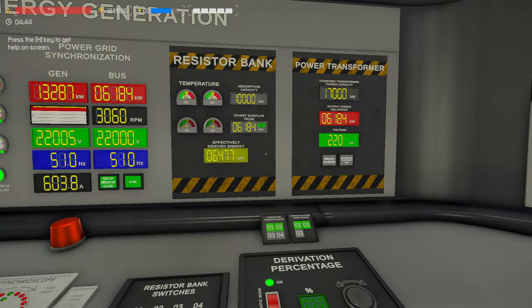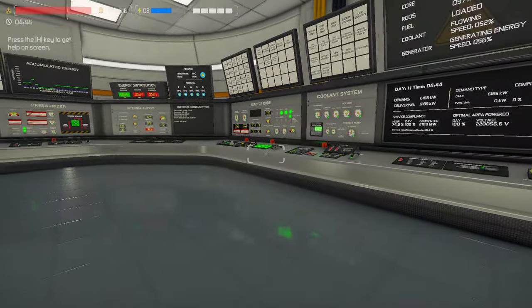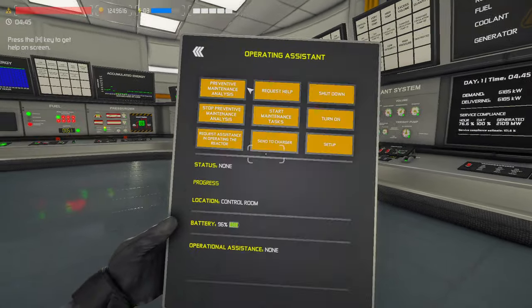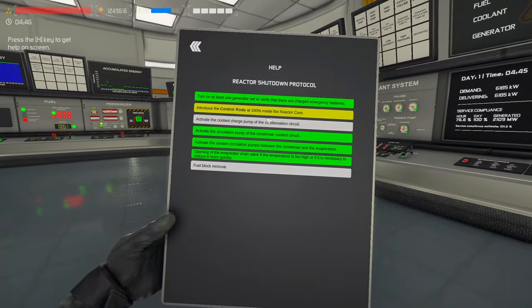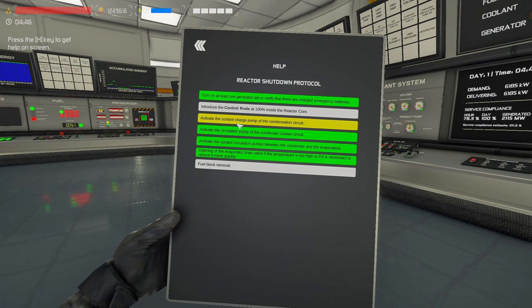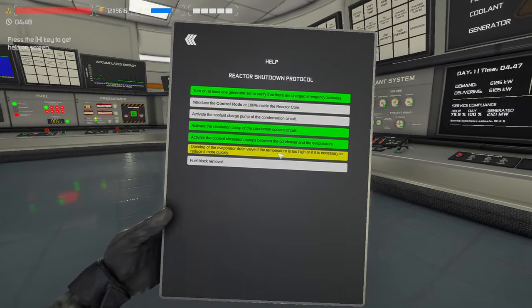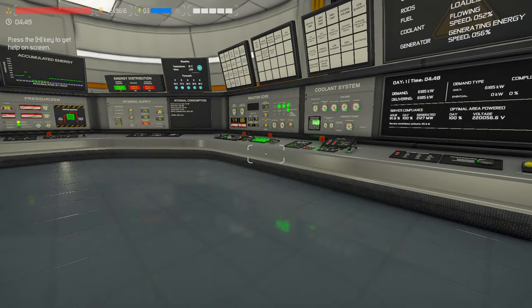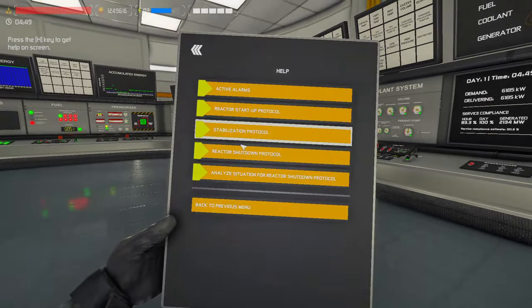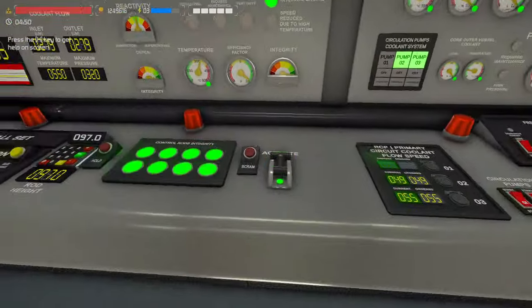Alright, let's actually get into the shutdown now. There's a checklist via your AO — it says insert control rods to 100, have your condenser feedwater pump going, remove the fuel block (which I've never successfully done), and other items already ready for steady state operations — aside from steam generator level too high. We're not worried about that right now, so we're gonna scram the reactor.